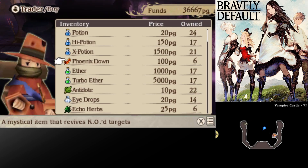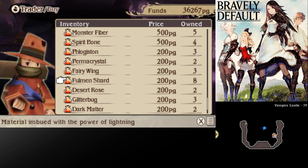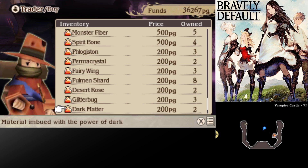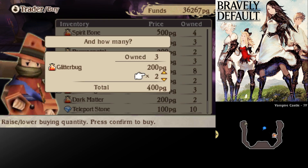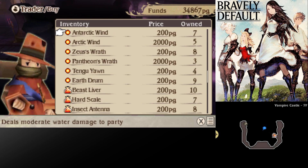And then if we talk to our adventurer pal — it only gets worse from here on in. Of course it does. I'm gonna go ahead and buy like four more Phoenix Downs just to make sure. There's eight Fulmin Shards and eight Insect Antennas — I think that's fine. I'm tempted to grab some Glitter Bugs here, I'll grab like seven of them. I don't think I need too many of these, but just in case — Glitter Bugs, why not?